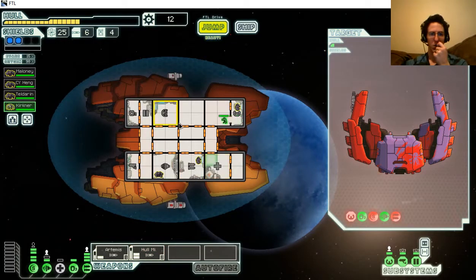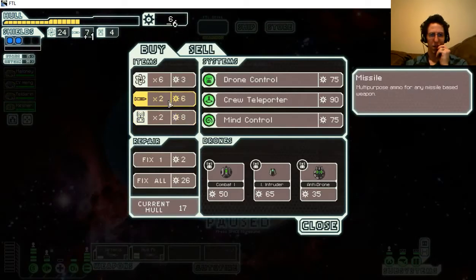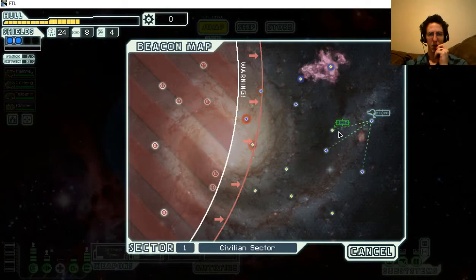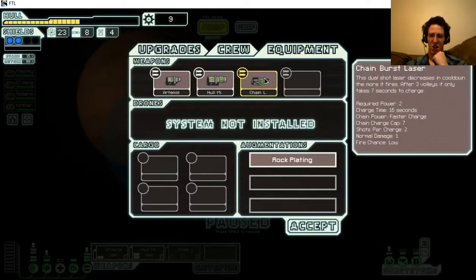I've got a new Engie crew member - go run the shields. At the store - do I find missiles? That's problematic. Oh - chain burst laser! What is that? This dual-shot laser decreases in cooldown the more it fires. After three volleys it only takes seven seconds to charge. So it starts slow but gets faster, and fires two shots per charge. I'll try it out.